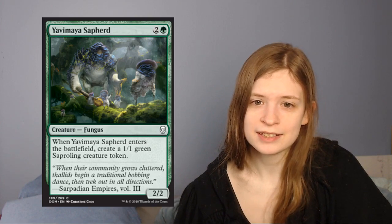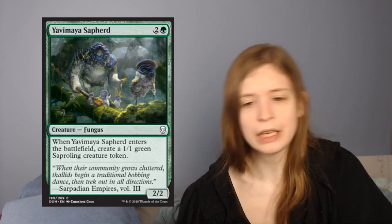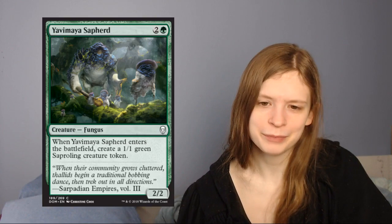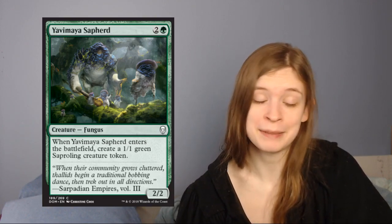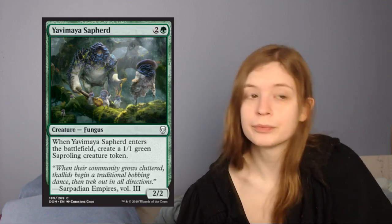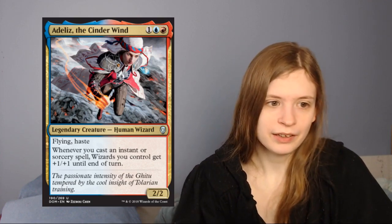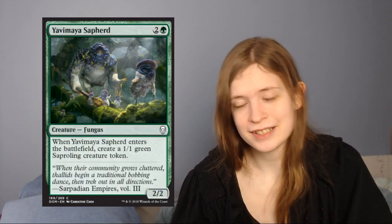Next up is Yavimaya Sapherd, which is a 3-mana 2/2 that when it enters the battlefield creates a 1/1 saproling token. Reminds me of Jungle Wurm Pioneer. It makes 3 power worth of two creatures, and the saproling token is relevant. Yeah, I think this is fine — it's a fine 3-drop. And that is all of green for us.